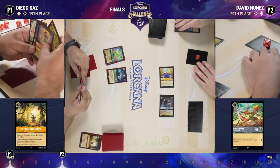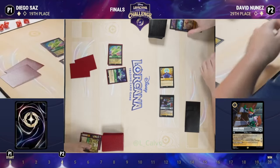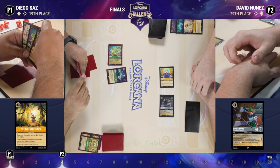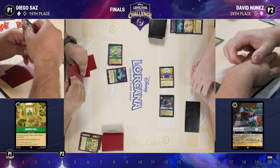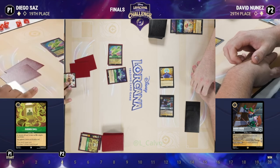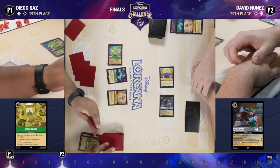This is the best of both worlds — he keeps the best character and still has something that costs five to sing some of the more impactful songs in his deck. You might be top-decking but you feel a little better with a five-cost than with nothing. Ariel on Diego's side — let's see if he gets a hit here.